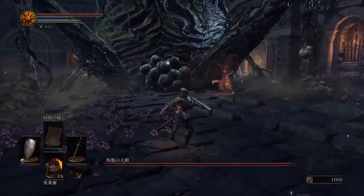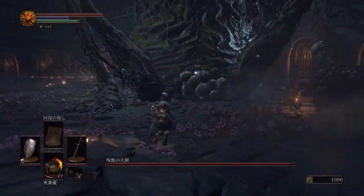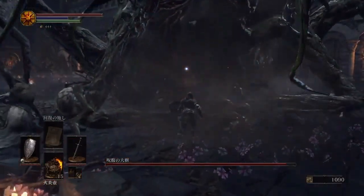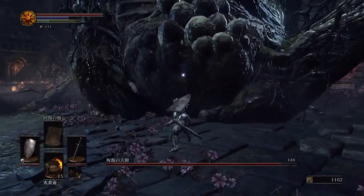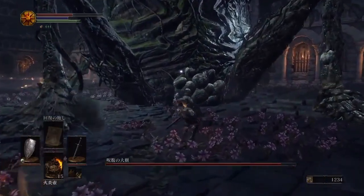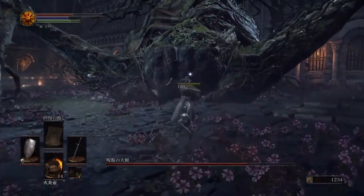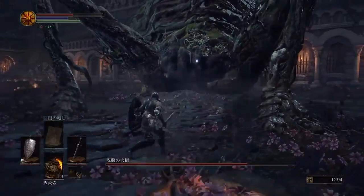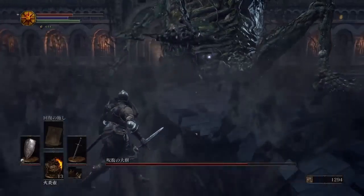Eventually, once you've hit the weak point enough times, he moves into phase 2 of the fight. That weak point's gone now. What he does is he does a big butt slam and knocks you down into another arena.